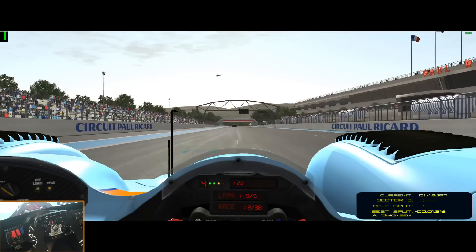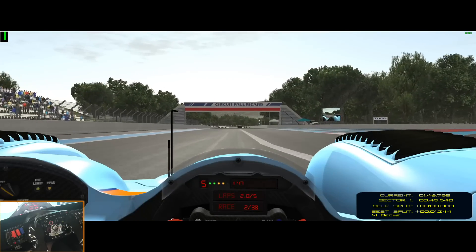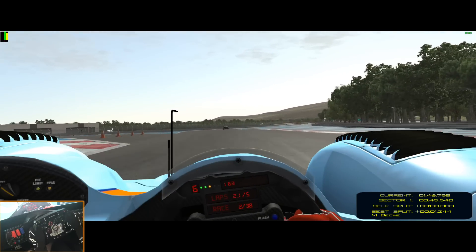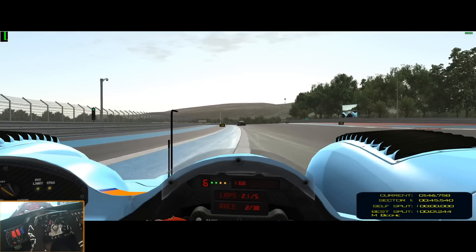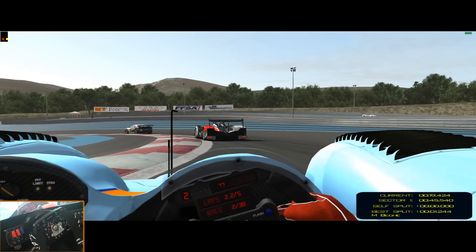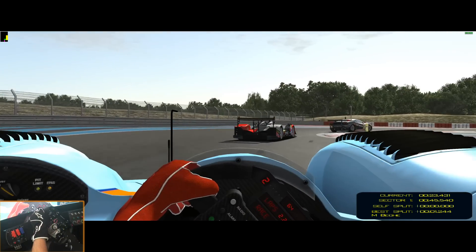So that wasn't a good lap for qualifying. We're gonna try lap two here, see if we can do any better. Now if you notice, not a lot of head movement except for these big dips — I don't particularly care for a lot of head movement. Your eyes don't typically do that while you're racing in real life. That P2 car definitely wanted by.